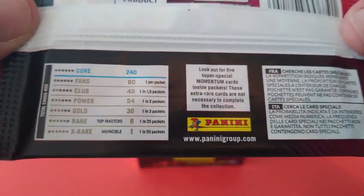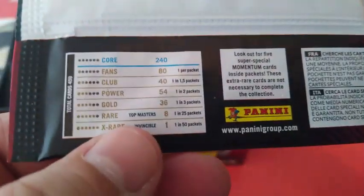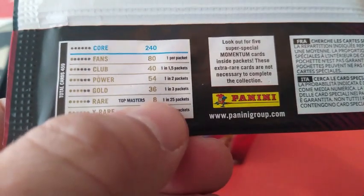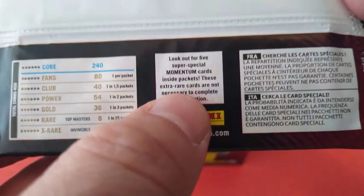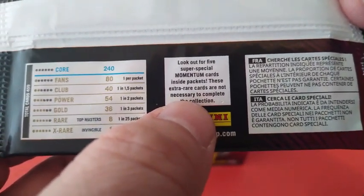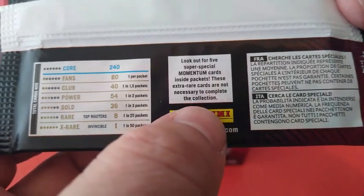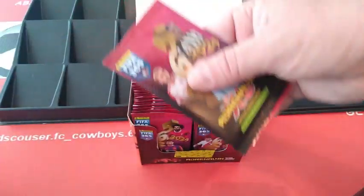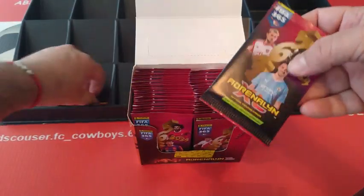Here are the permutations and the odds — just pause it whenever you want. Let's see if we're going to pull an Invincible — one in 50 — or a Top Master — one in 25. Hopefully two! And look out for five Super Special Momentum cards inside packets, extra rare cards that are not necessarily needed to complete the collection. We've been lucky with these last season and pulled a few of them. Let's see how lucky we get.